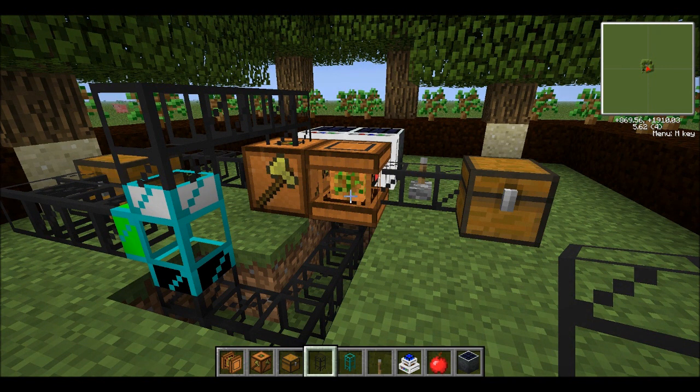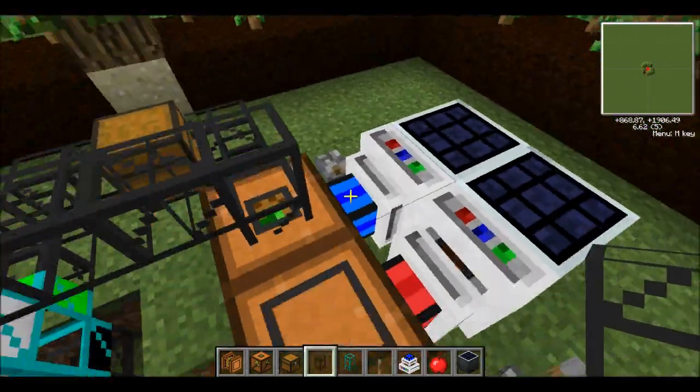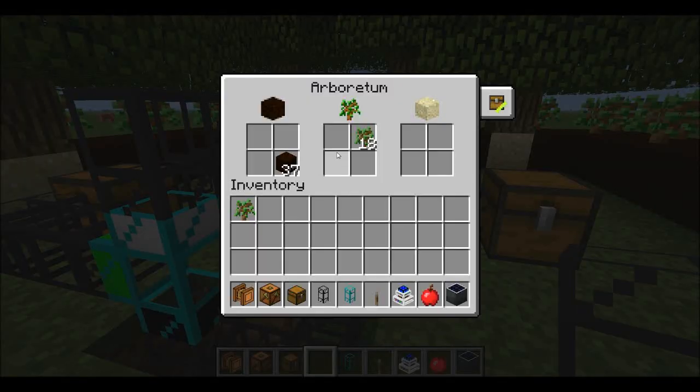So that's all you need to do with this whole machine — just put in hummus. That's the only thing you're going to have to do to keep this machine going. Other than that, if you use electrical engines, which I do prefer, it's going to be fully automatic. That's really all you need to know about the Arboretum. The saplings have their own section that shows you where to put them and the sand comes right out.